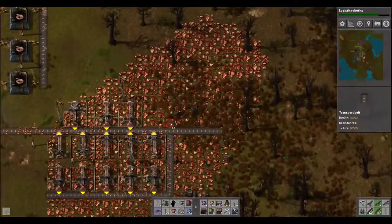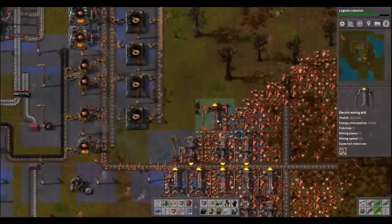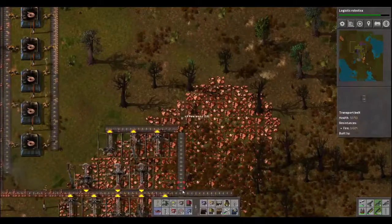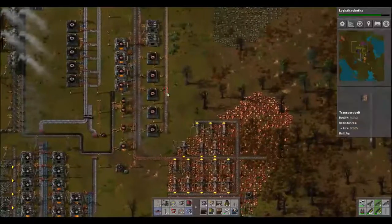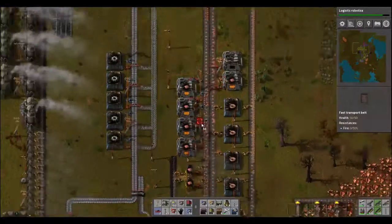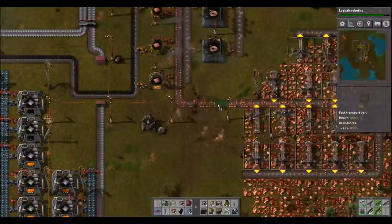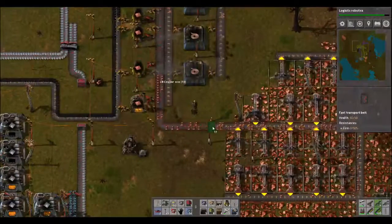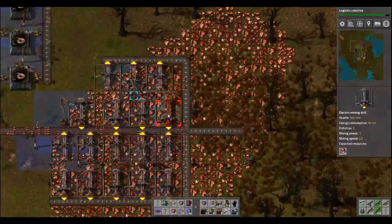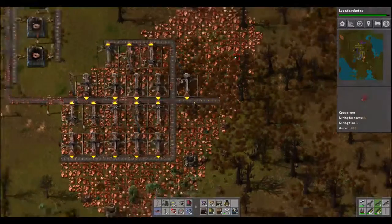That'll do. I think we can do the same thing over here — I'll run this. I knew this tree was gonna be in my way. Lots of copper now — fantastic. Still not quite enough, I guess. We've just about filled up this yellow belt line, so let's upgrade it to a red line. I have two more extractors, so I'll smack those wherever I can.